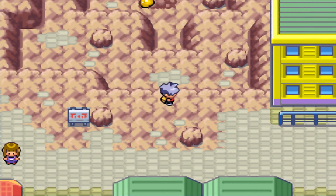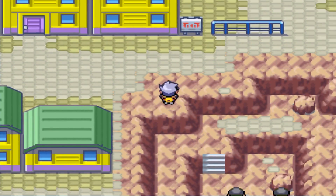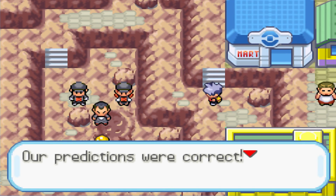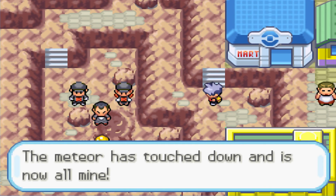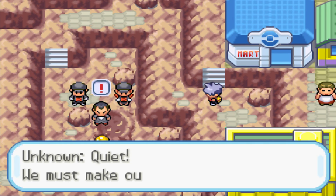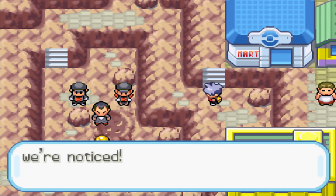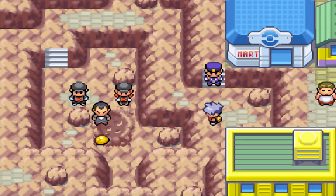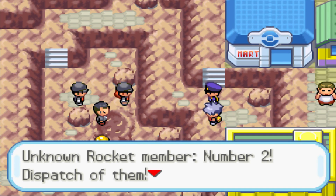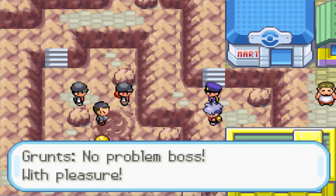Silph Co has been destroyed! Team Rocket appears — Giovanni and his grunts have found an old amber, and a meteor has touched down. Giovanni declares 'the meteor is all mine.' He orders one grunt to dispatch us while Number One grabs the meteor.